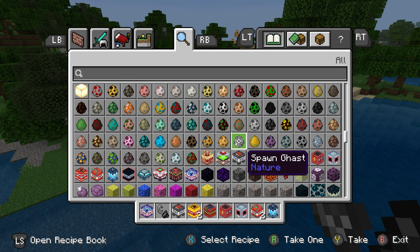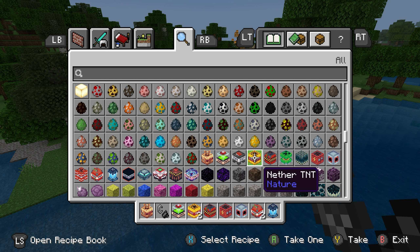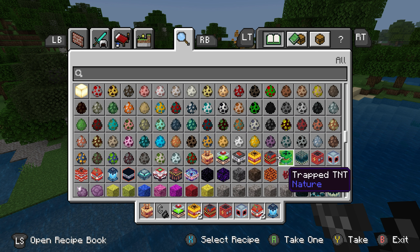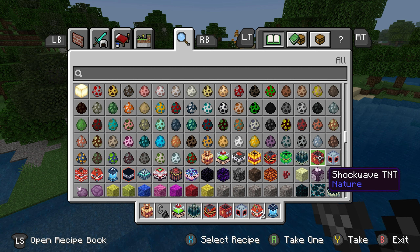But yeah, I think this is actually kind of cool. We'll do Lucky, Toxic — sure, why not. We got the Lava one. Trap — I assume that's like something walks over it. Shockwave.